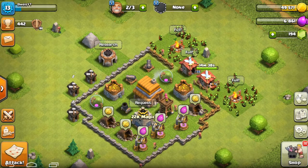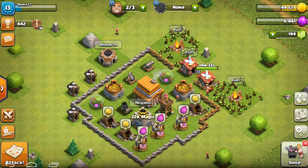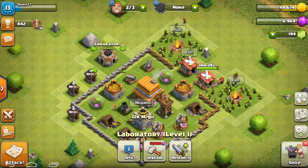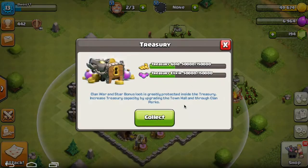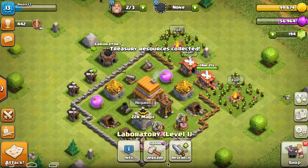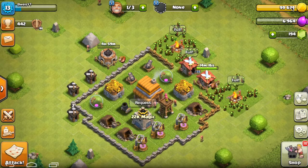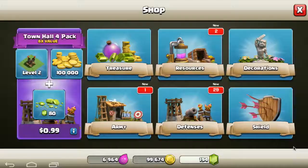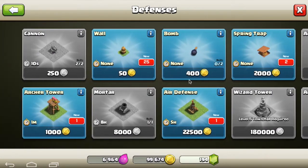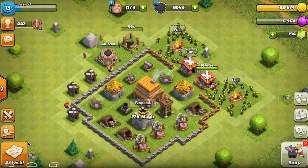Hey guys, BYS here with another video. Today I will be doing the Clash of Clans series goblins only. My Town Hall is now level 4 and our research is maxed out for goblins. So what we're going to do is claim our treasury. Now gold storage is basically maxed and we can upgrade our lab. We have 99,000 gold so we should go and build some stuff. We got a lot of new buildings to build, so I think we're going to build the archer tower and then go into an attack.